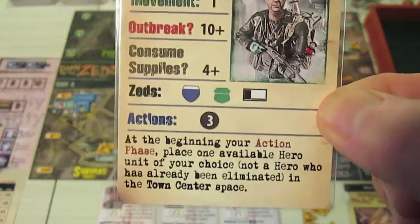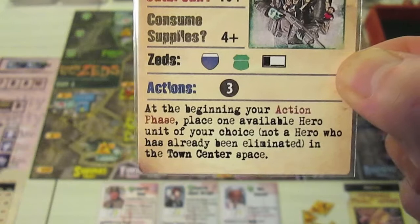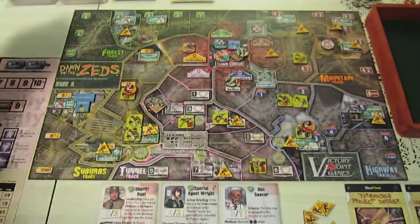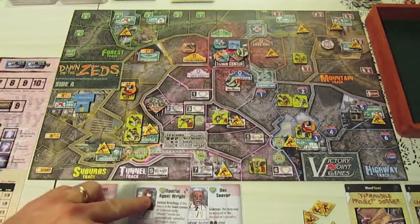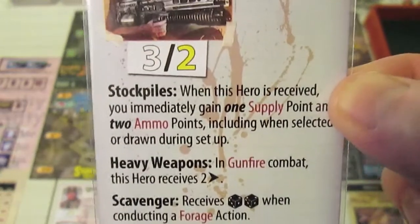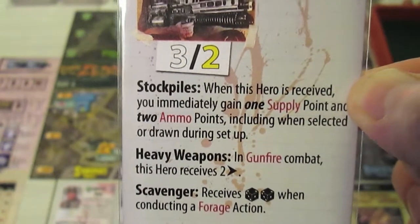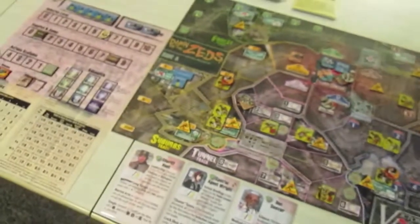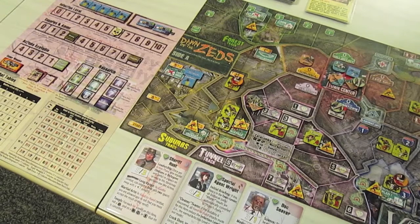Now we have a special event at the beginning of the action phase: place one available hero unit of your choice — not a hero who has been eliminated, so Pickles can't come back — in the town center. I'm bringing in Mr. Johnson. His ability is 'Stockpile': when received you immediately gain one supply and two ammo points. So when he arrives we get up to three ammo and nine supplies.